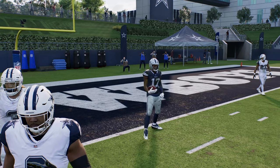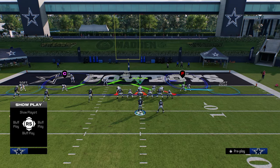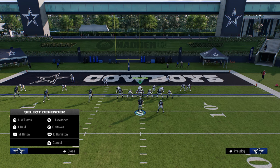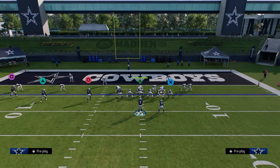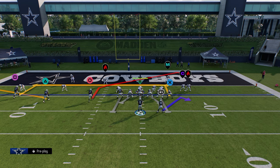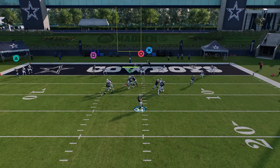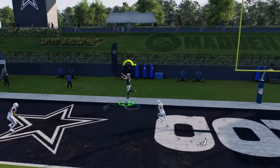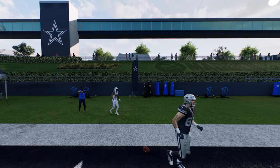The next coverage, and one of the most common this year, is cover two with safeties put into curl flats. The weakness of this coverage is going to be this back-end zone throw to your tight end. You're just going to high-point the tight end and let him get that nice possession catch behind the yellow zones against that coverage.